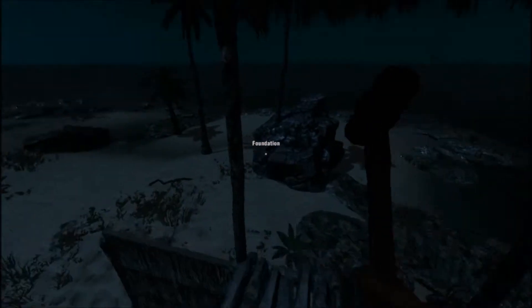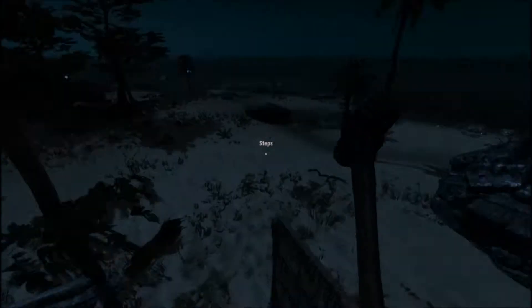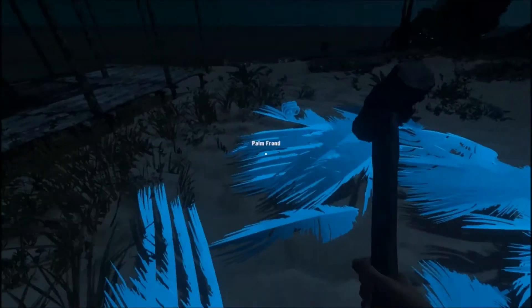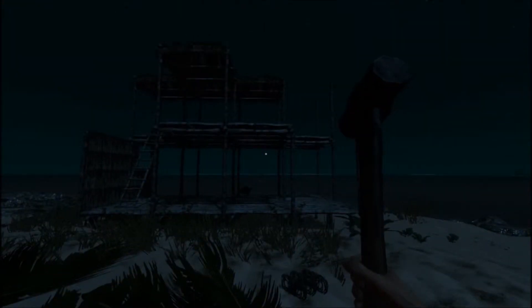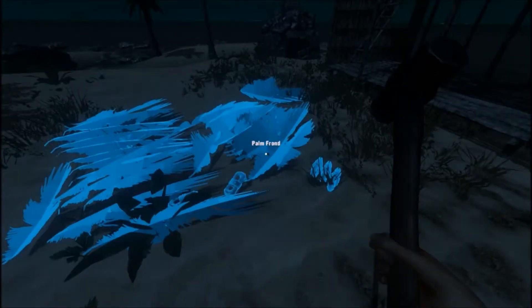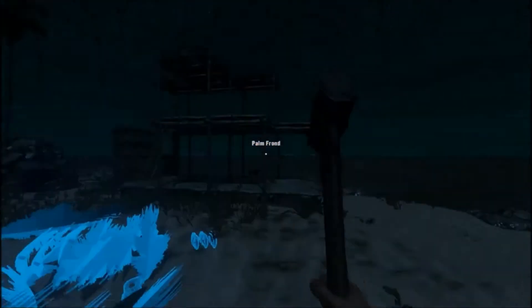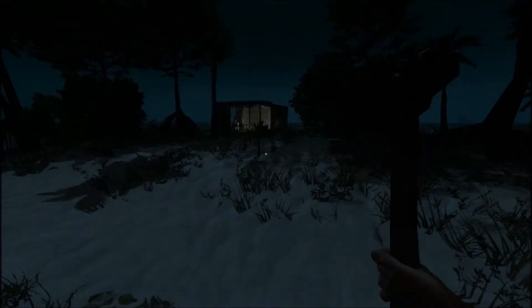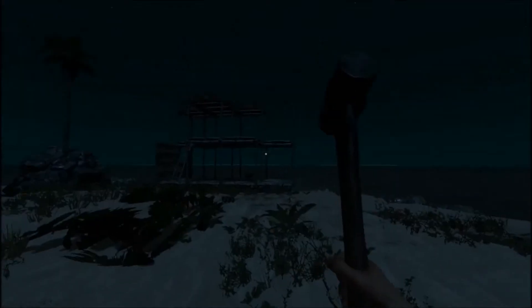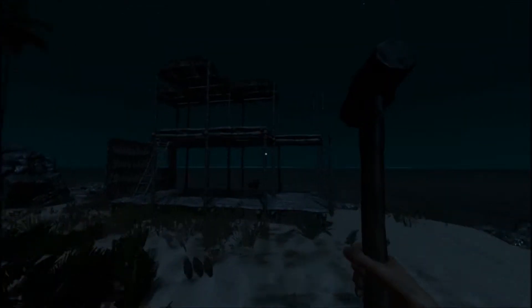I want to put one more foundation there. I've been trying to avoid cutting trees on my own island down, because I like how the islands look and where I live I want to look nice. A couple more roofs — I got a lot of palm fronds, so really I need more sticks. I'll cut some more sticks down on this island and we should be good. That looks pretty cool, I like that.